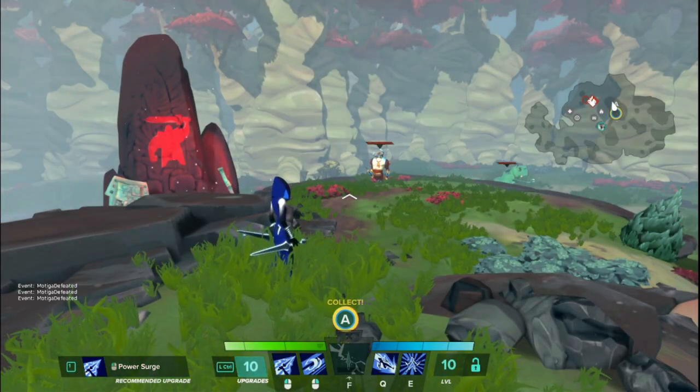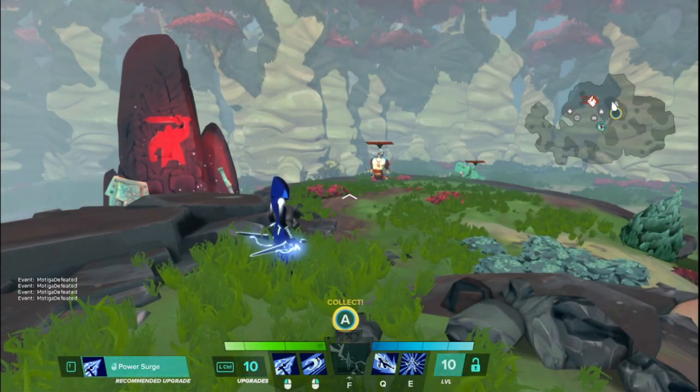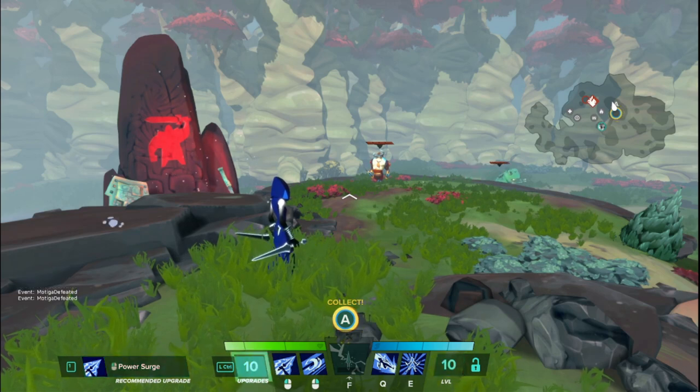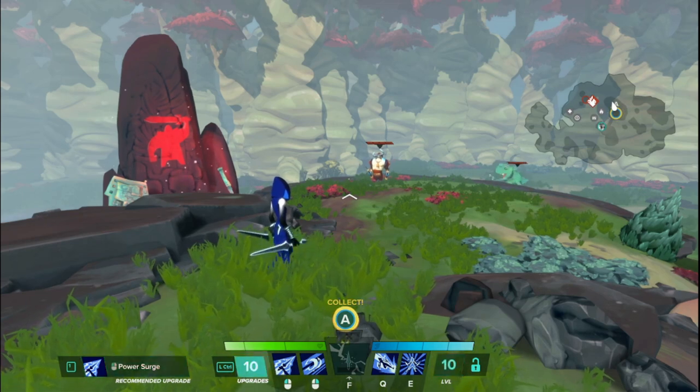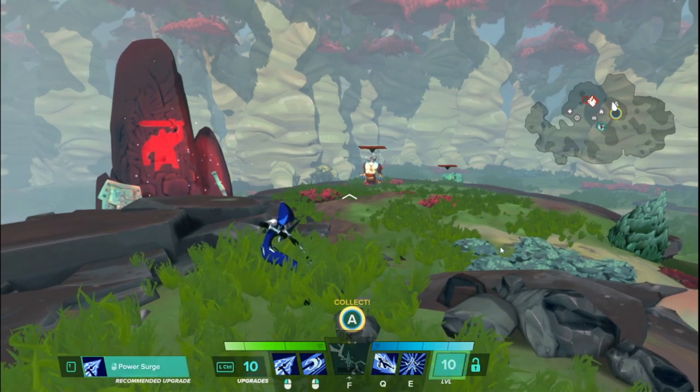Hello everyone, Wolfie here back with another Hero Basics video where I take a hero from Gigantic and tell you exactly what their abilities do. No upgrades, no talents, level 1 jumping right into the game. This time we have Trip, the Electric Assassin.